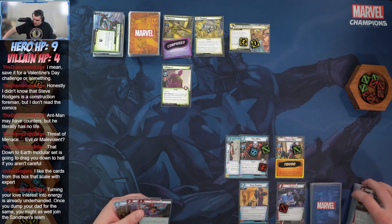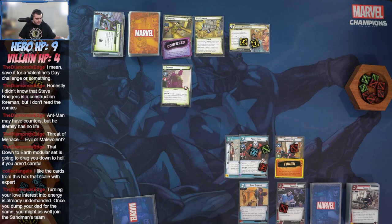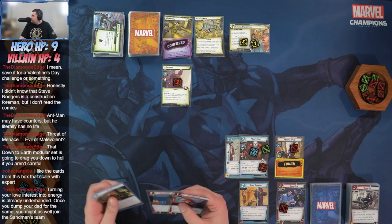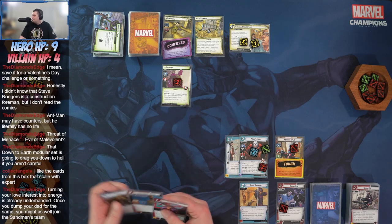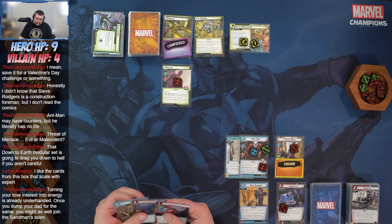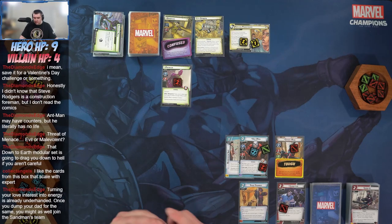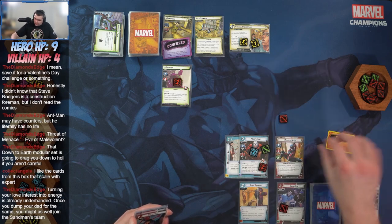Attack Prowler for two damage. Then flipping down to alter ego form, which lets us shuffle a card back into our deck — it's going to be Web Shot. Chat jokes that turning your love interest into energy and then your dad is a bit underhanded — fair, I agree, I have not been performing the most admirable actions this game.